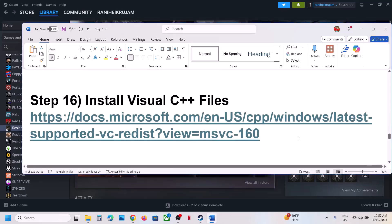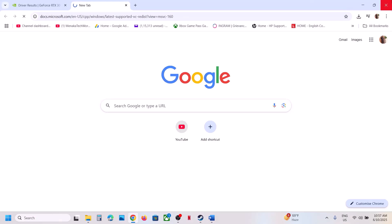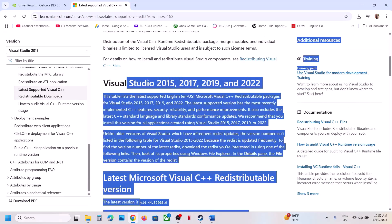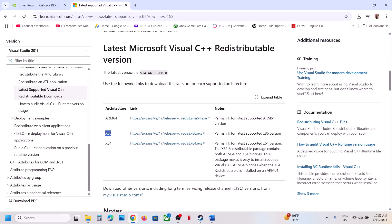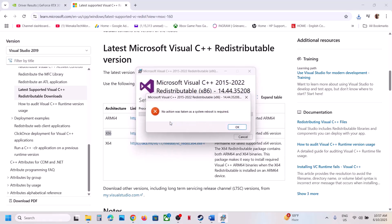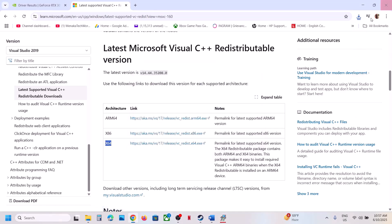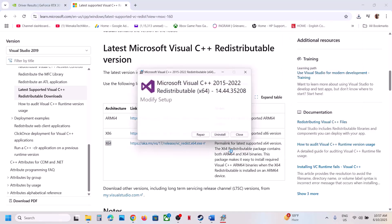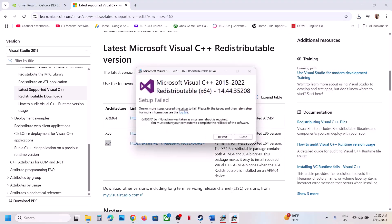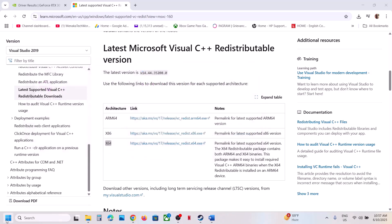Still not working? Install the Visual C++ files. Copy the link provided in the video description, open it in a browser — it will take you to the Microsoft website. Download the x86 file and run the exe. If you see a Repair option, click Repair; if you see Install, click Install. Then download the x64 file and run it as well. Once installed, restart your computer and launch the game.